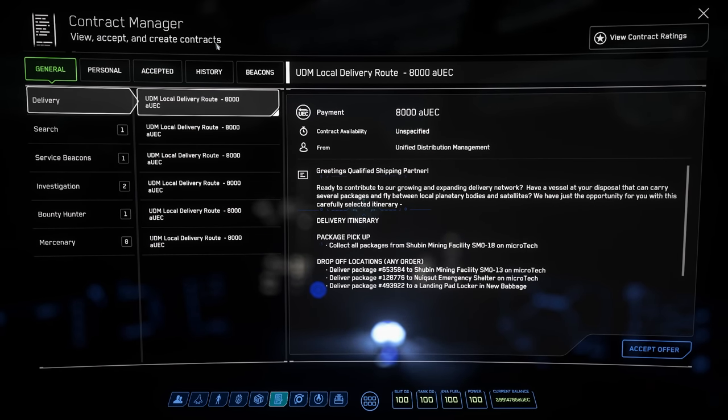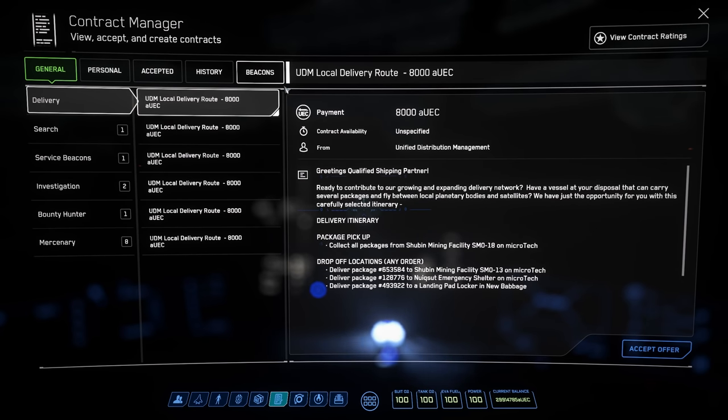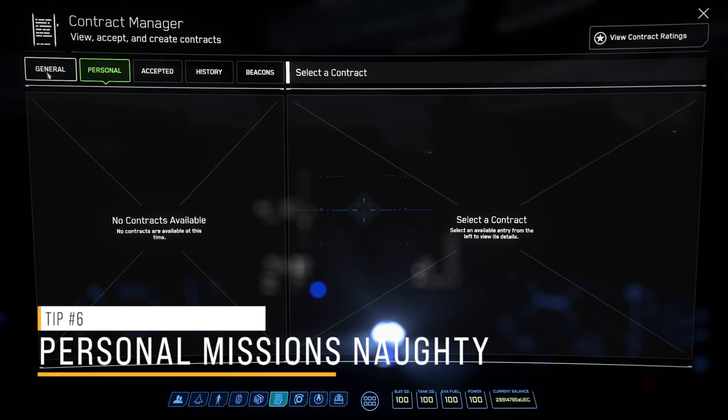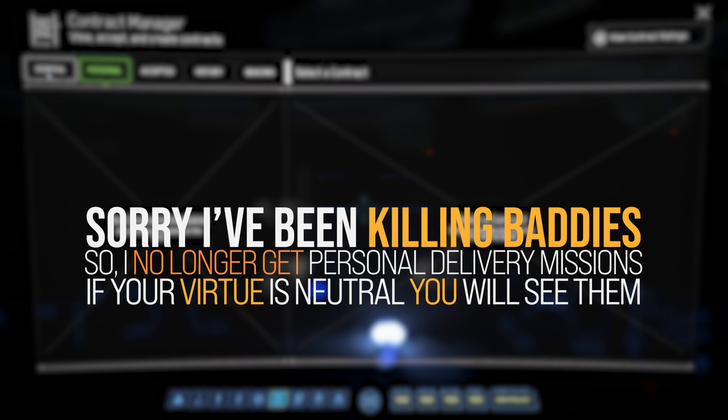The last tip before we get going is number six: missions in the personal tab in your Contracts Manager have the potential to be unlawful. If you're a very fresh player, I'd avoid these for now until you get a couple of notches in your belt. The last thing you need is to get a crime stat and be hunted by the UEE, or even worse, a player with your bounty.